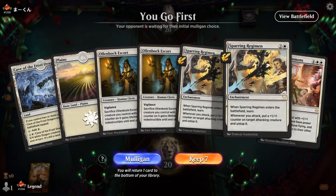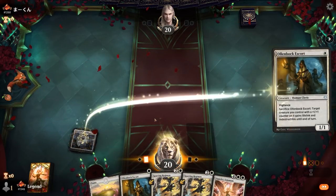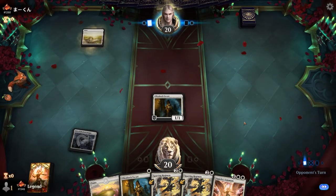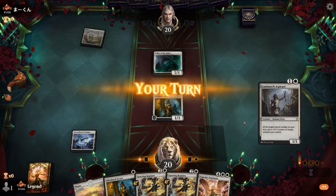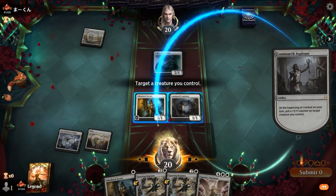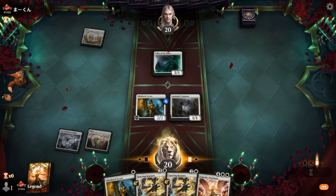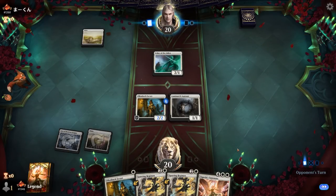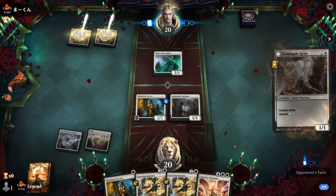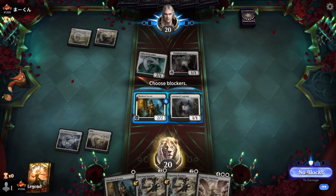Alright, we're on the play with a keepable hand, hoping to draw into Invoke Justice. Can discard our Sigarda's Summons with one of our Sparring Regiments. Looks like we're up against Mono-White Aggro. We'll hang back with the Escort for now.